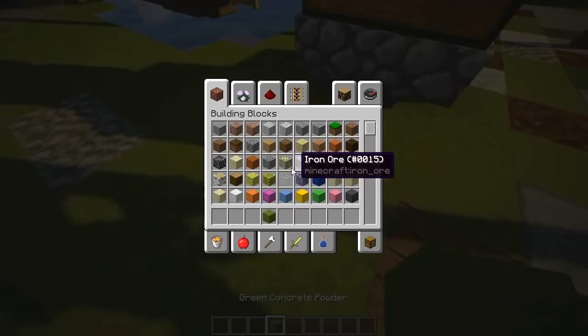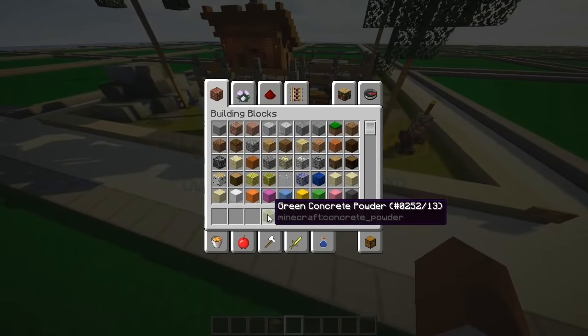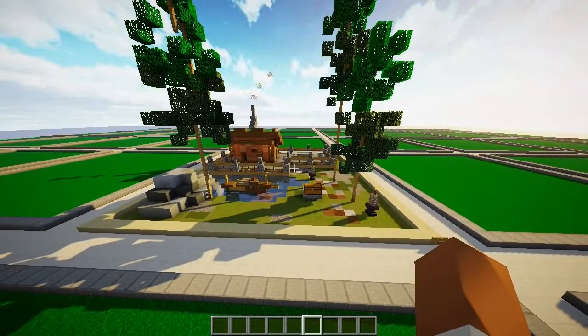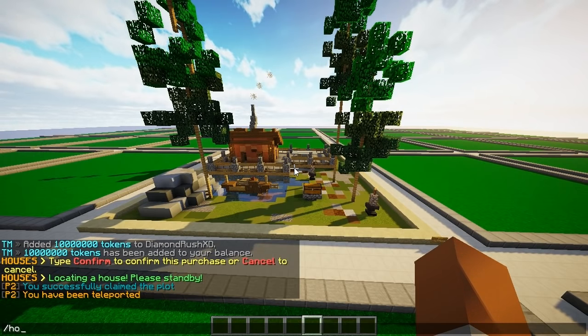This is a 1.12 block — if you use the plugin on lower versions you have to change things. As you can see here, this is concrete powder, so you will have to change the whole schematic if you downgrade it to 1.8 or lower.